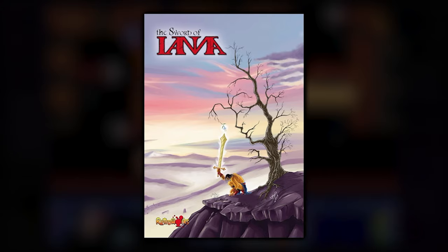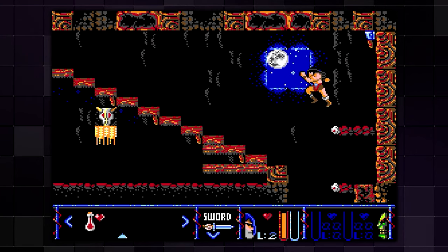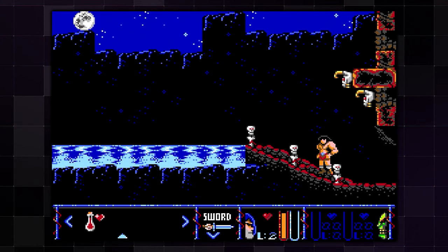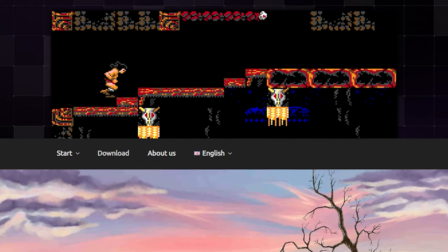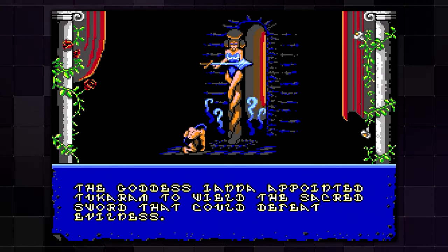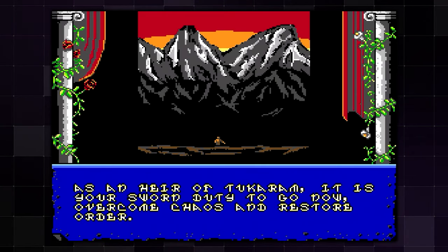The Sword of Ianna was originally released in 2017 by Retroworks for the Spectrum, Amstrad, and MSX2 — this is the MSX2 version, and the very first MSX2 game on the Evercade. The ROMs for all versions can be downloaded for free from Retroworks' website. The story is that long ago, the goddess Ianna chose a warrior named Tuukaram to wield a sacred sword that could defeat the Lord of Chaos. Centuries later, evil has returned, so now Tuukaram's descendant Jarcom must find the sacred sword and defeat evil once again.